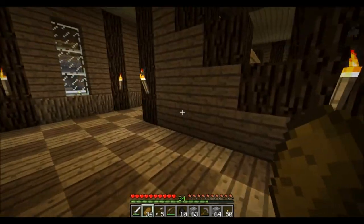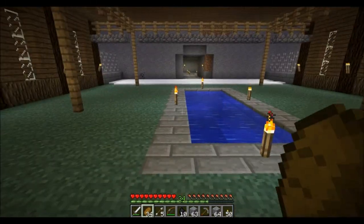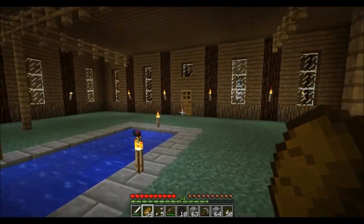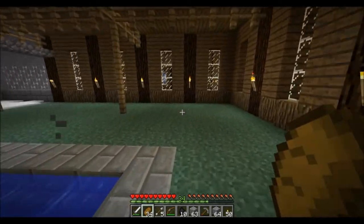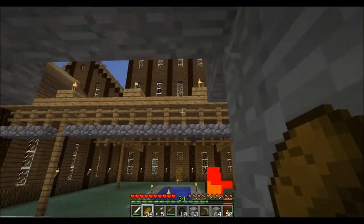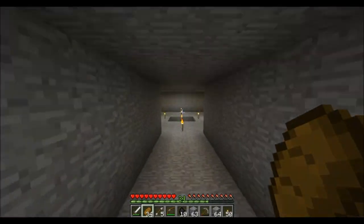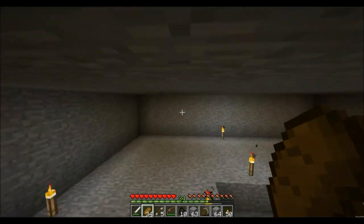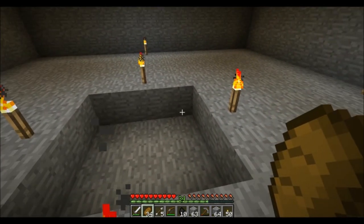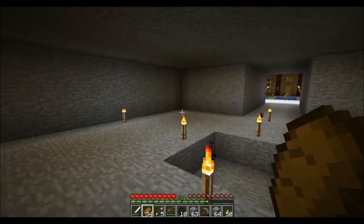I did originally intend to play werewolf games with everyone on the server in this mansion. But as usual, whenever I build the werewolf mansion — and this is the sixth generation of it — we never really used it. This was going to be the execution chamber, and there were going to be some crypt chambers going this way, this way, and this way.